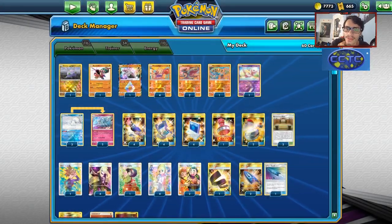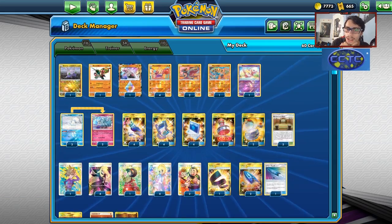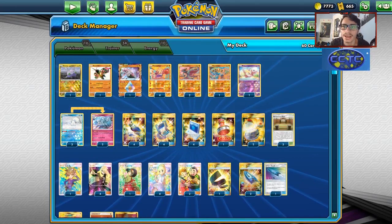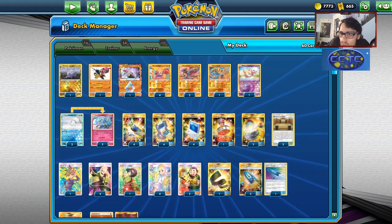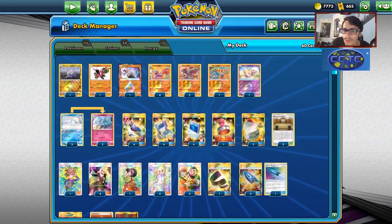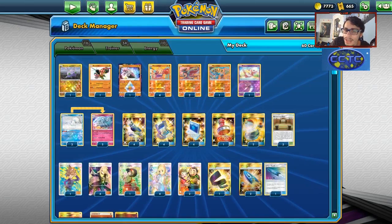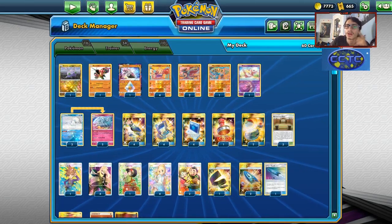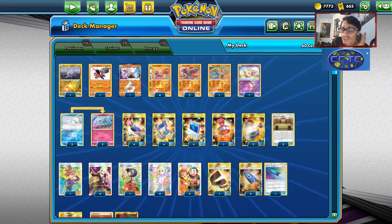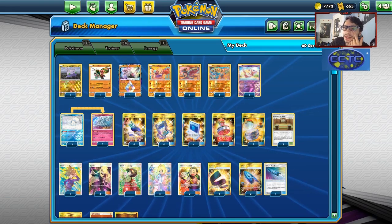One of the other issues I have with this deck is getting your Pokemon back. I only play two Hitmonlee and one Hitmontop, but a lot of the time I'm focusing on hit-and-run with Ninetales. I can't find any way to recycle — Brock's Grit could work, but you don't have any way to find the Pokemon after you use it. Your only Pokemon search is Pokemon Communication and Pokemon Fan Club, and there's no Nest Ball or Rescue Stretcher.